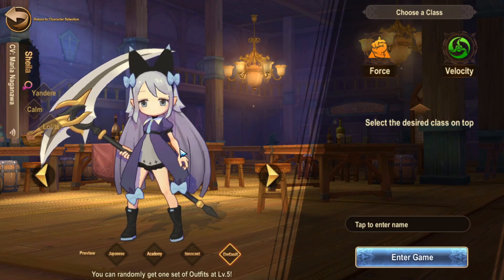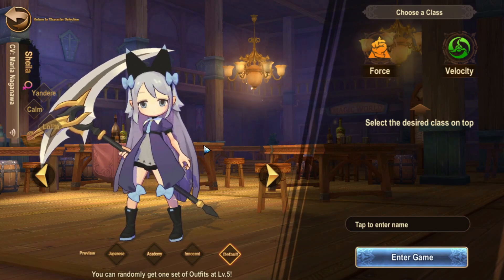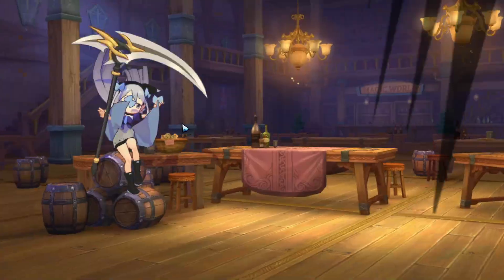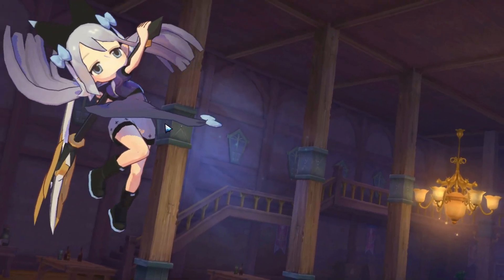So for the topic of this video we're going to go through the classes, not really too much about the character because that's just all preference - pick whichever one you like the look of. Then you can have a look at the classes, and if you're not happy with any classes then pick someone else.